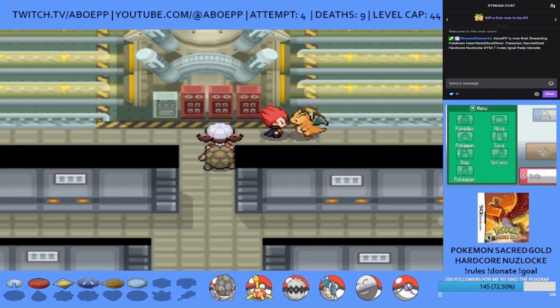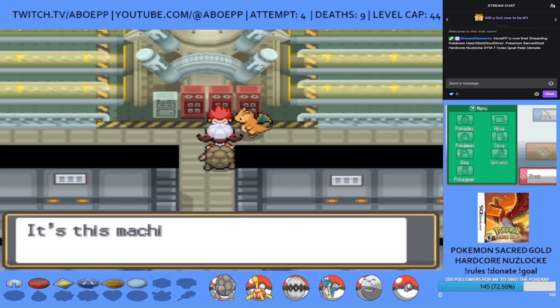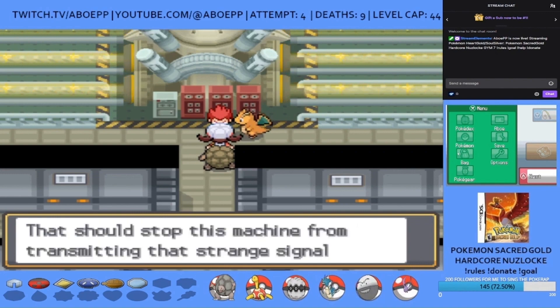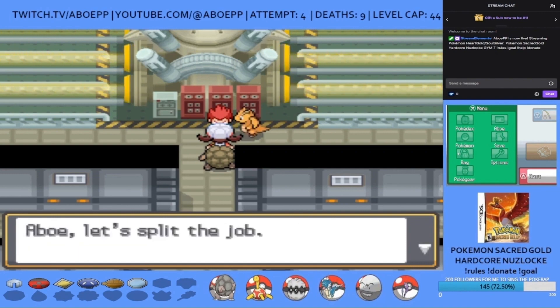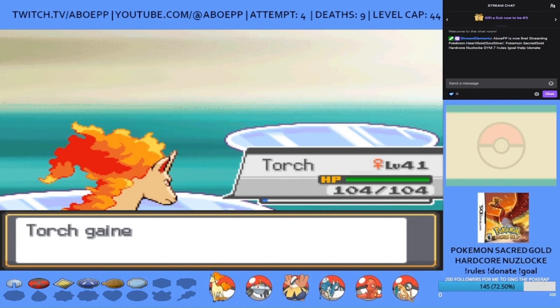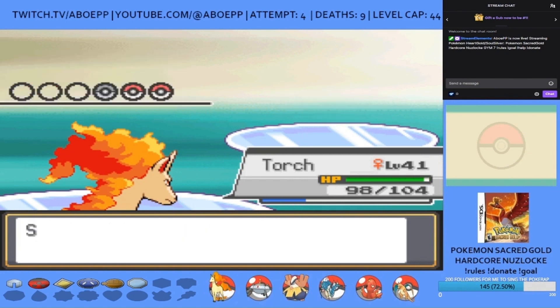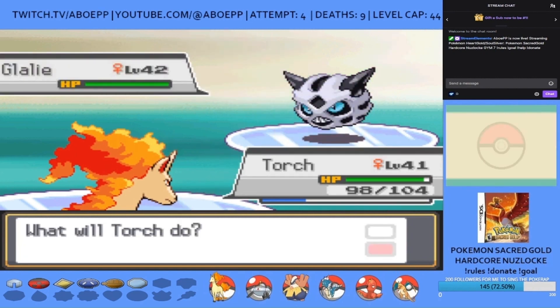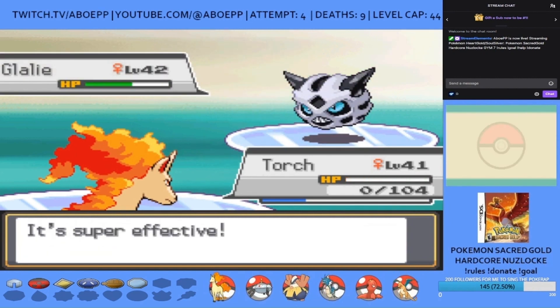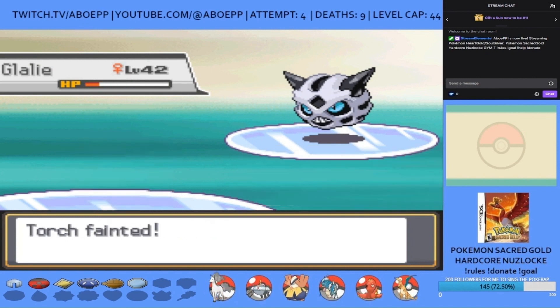My goal now is not just to become champion, but to exact revenge on Lance by beating him. It's time to face Pryce. One of his gym Pokemon is a Glalie that is Ice and Rock type, meaning a Flame Wheel from Torch doesn't even get close to a KO, and a STAB overkill 150 base power Head Smash demolishes Torch. Rest well buddy.